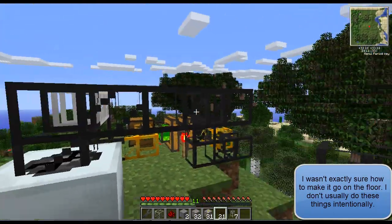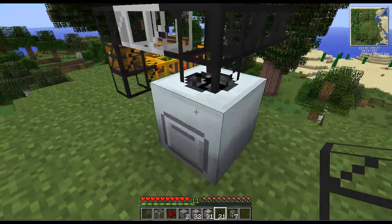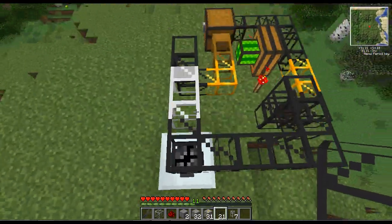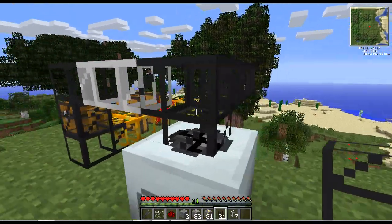Now, what you could do is just attach a piece of cobblestone pipe to this, and it'll go this way rather than go into the machine. But that's not always efficient, and it still might sometimes end up on the floor. There's a better way.